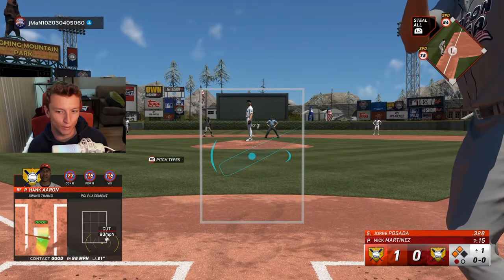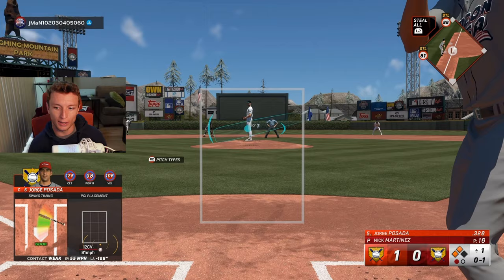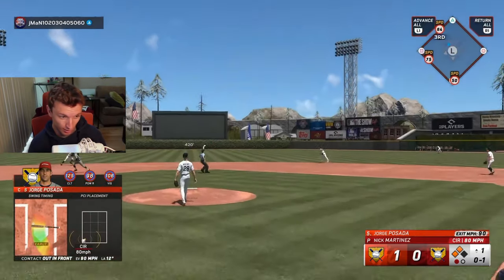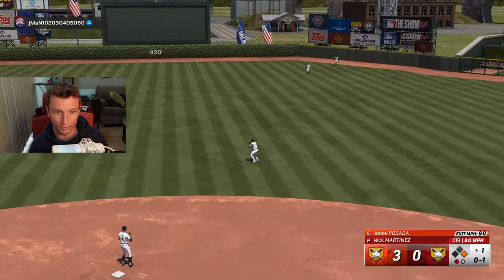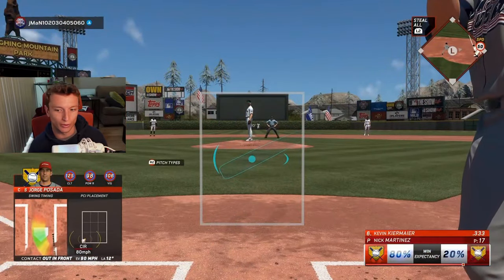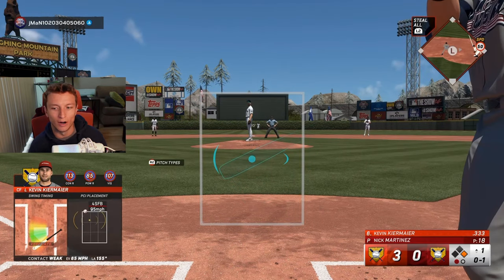Nick Martinez is out for me in the rotation, and it's hard to get pitchers right now. So that Pedro Martinez is going to be huge when we eventually get him. We're five batters in, 16 pitches. Posada kind of got away with one here - we did square it up, but being early on it, it's not perfect by any means, but probably better to be early on that one away. He got me to swing early on the changeup, but still got it anyway. Make sure you square those ones up if you're going to be early on it.